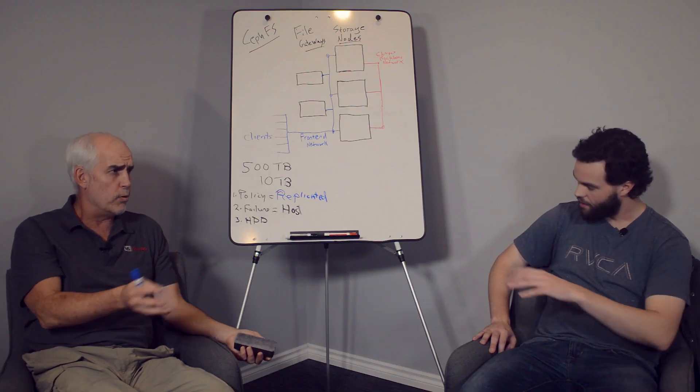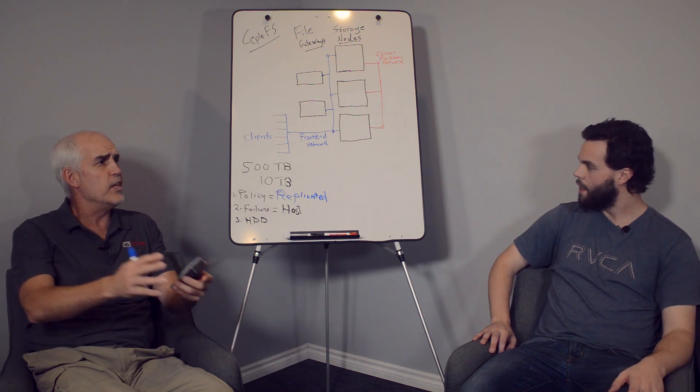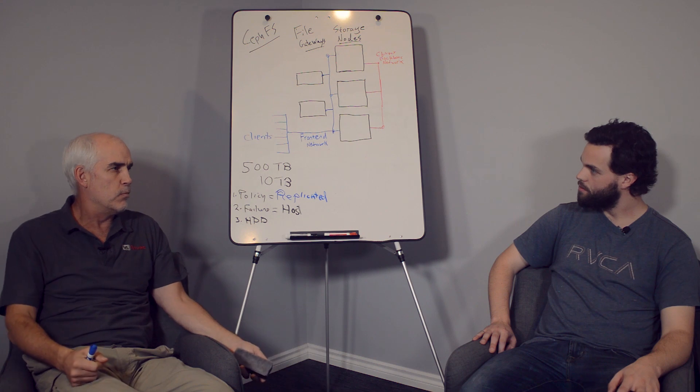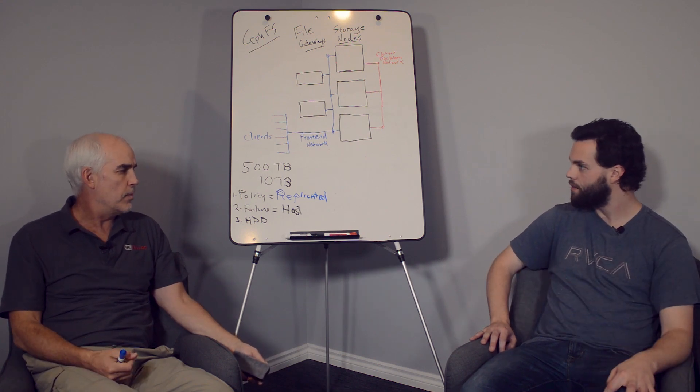If you do want to move to a different erasure code, you'd make that other pool, copy the data over, and then kill the initial pool - that's how you do it. Ceph has tools for copying data. You just need the extra storage in your cluster, or a separate cluster, to be able to move it. You've got to have the room.